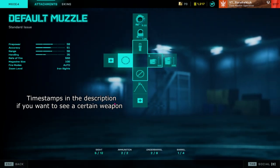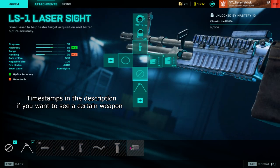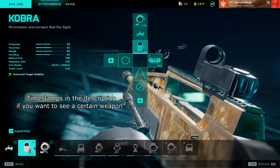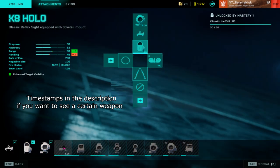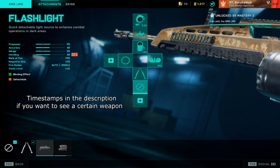Yeah, they really screwed up. Out of all the attachments, why are you selecting certain ones? Just add them all. No Coyote for this one — or yes, Fusion Hollow, I mean...